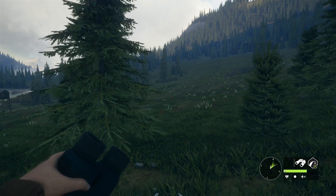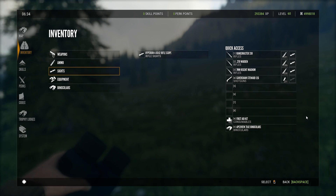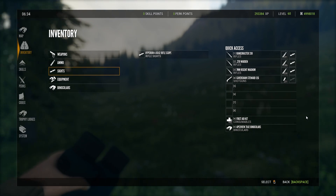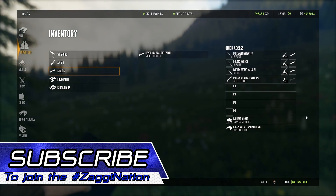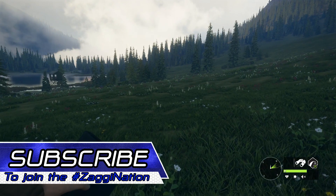One thing I don't think I've ever done is bring out all the base game guns to Silver Ridge Peaks. I have never shot any of these guns on this reserve. Let's try it out. If you're new to the channel, don't forget to hit that subscribe button for more daily Call of the Wild content.